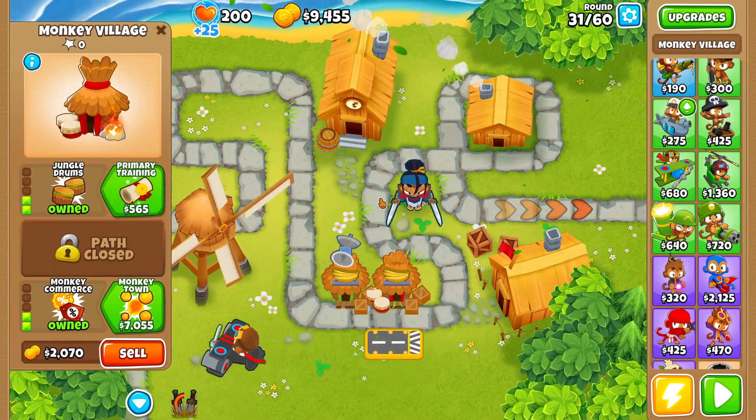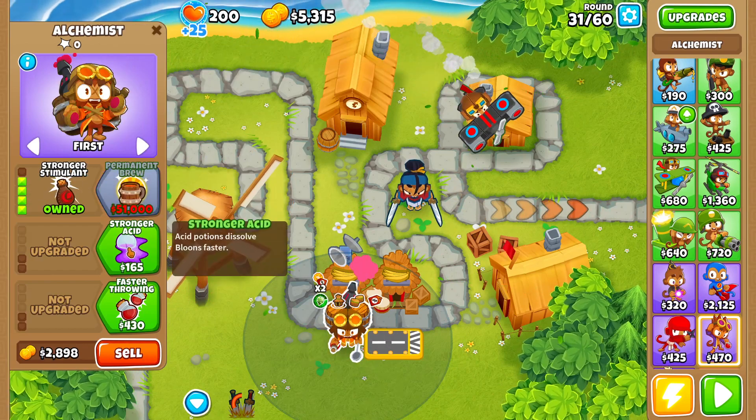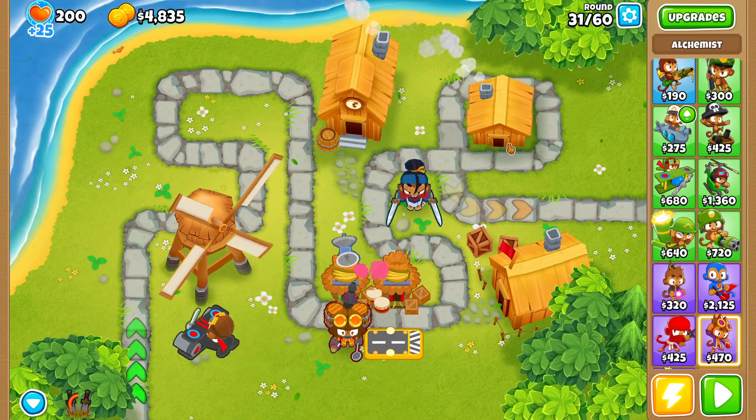We also need to grab Radar Scanner, Bigger Radius, and Jungle Drums. The next tower we need is our Alchemist, upgraded to Stronger Stimulant with Stronger Acid and Perishing Potions. Now we have $4,835 left.